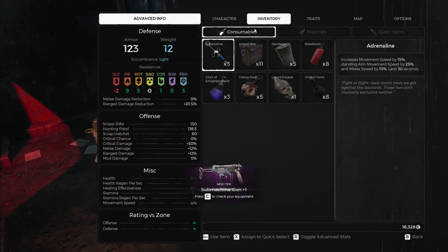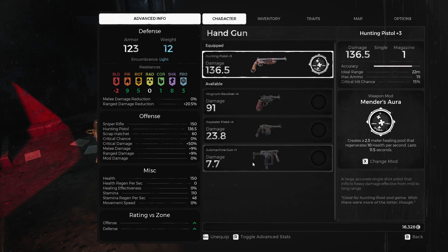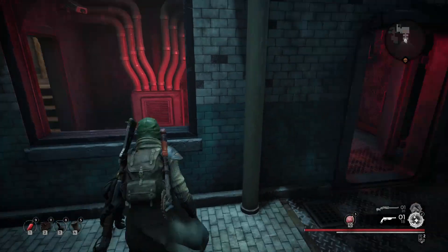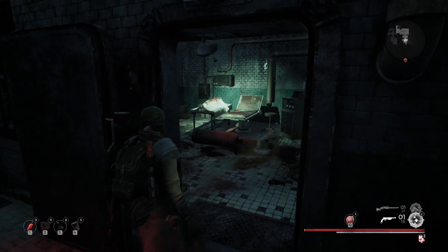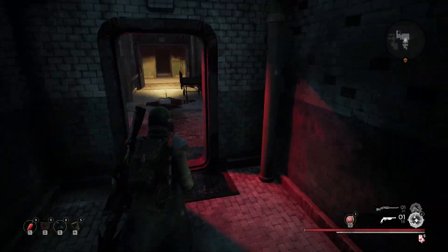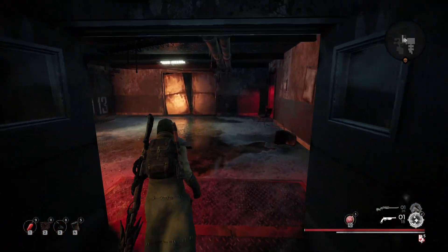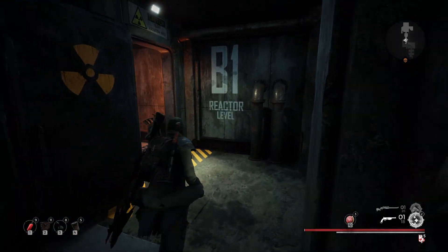Submachine gun — holy crap! Is it good? It has a magazine of seven. I'm sticking with this gun. Oh, this goes around — they're probably doing some experiments here, probably related to whatever is happening. I don't think it's time for me to figure out how to open that last door. Going to go to the commander.